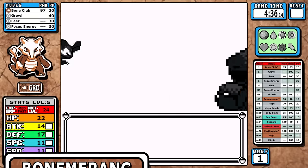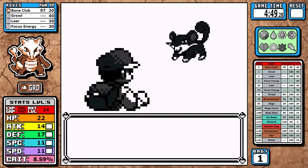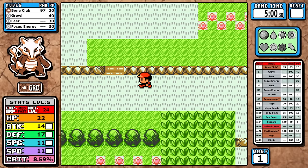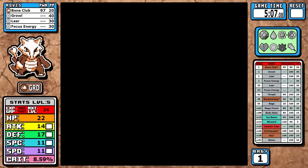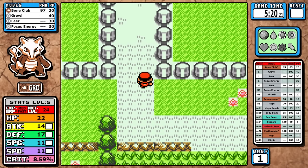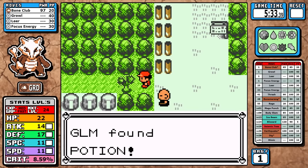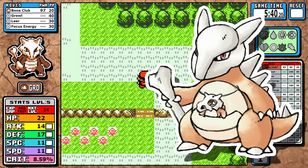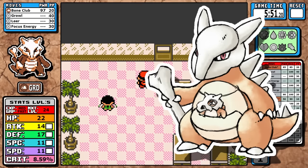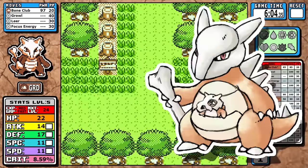Marowak's overall design in Generation 1 is kind of strange. Counting its evolutionary line, there are only four other Pokemon lines in Gen 1 with more than one signature move. It feels like some people really liked this Pokemon and gave it those moves, but then someone came behind them and made all the moves worse and removed coverage from its learnset. You can even see the back sprite has an additional bone sticking out of its spine — clearly not the final product — which hints at changes that were made.